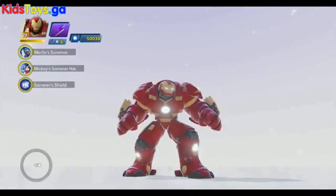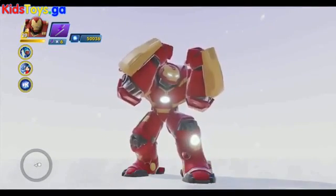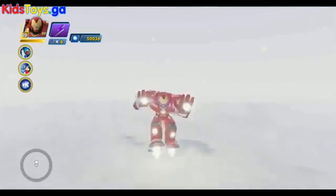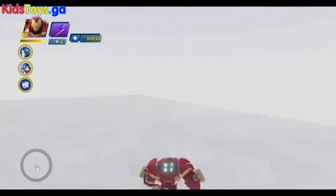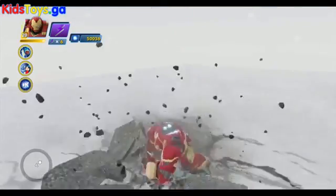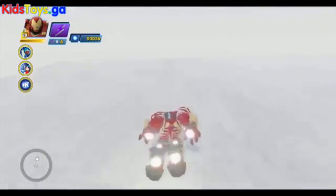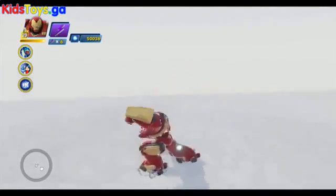Let's take a look at him in the toy box now. Here is his block — he throws up his fists. We've got his dodge where he fires up the repulsors and flies around. Here is his block breaker, a nice big uppercut. Here's his ground pound, and when he's on the ground this is his dash attack for his ranged attack.